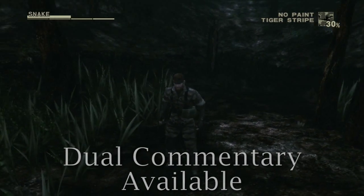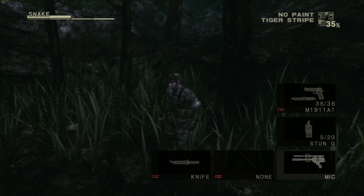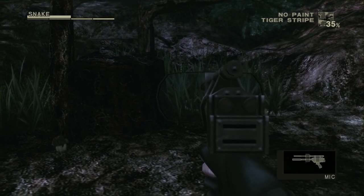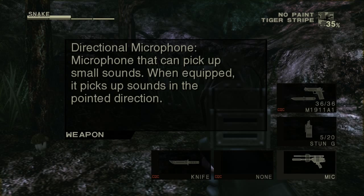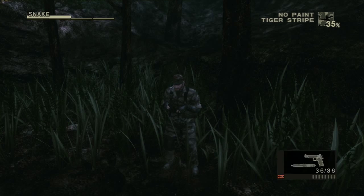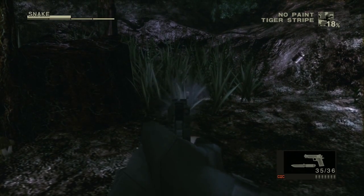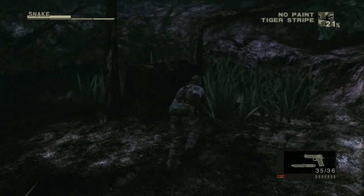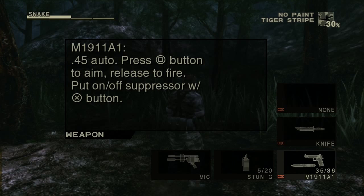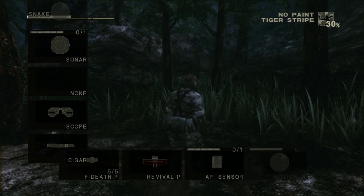Hey, time for gameplay! We got tiger stripe - tiger stripe is pretty cool, tiger stripe is the best. Anyway, I forgot to explain some of our other tools. This is the directional microphone - it lets you hear things that are further away, so you could hear that snake rustling. Here's our new gun, the M1911, which you have mercilessly killed a snake with. So you're just mean to wildlife.